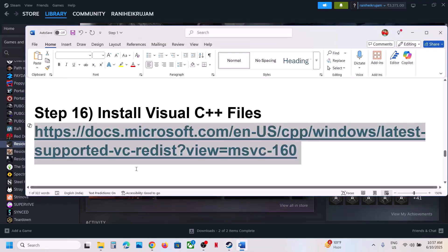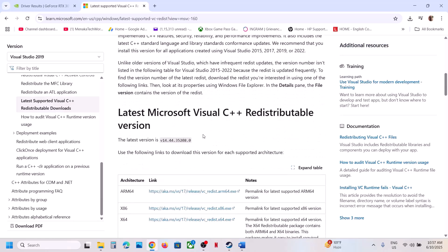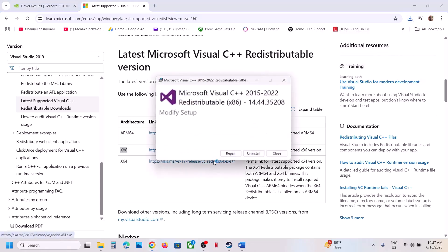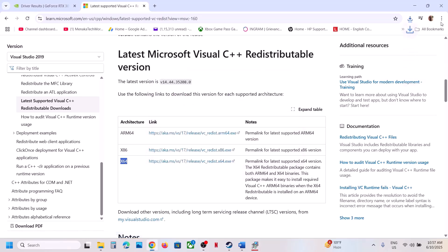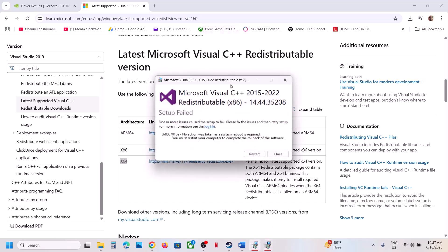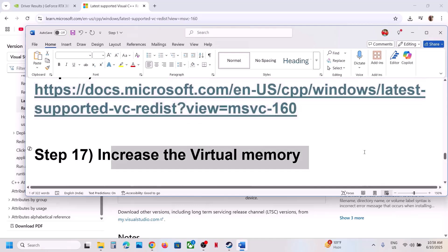The next step is to install the Visual C++ redistributable files. Copy the link provided in the video description and open it in a browser — it will take you to the Microsoft website. Download the x86 file and run it; if you see a Repair option click Repair, otherwise click Install. Then download the x64 file and run it the same way. Once installed you will see a restart prompt — restart your computer, and after the system restart launch the game.